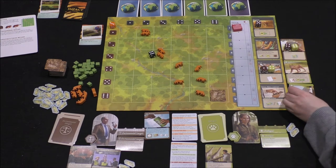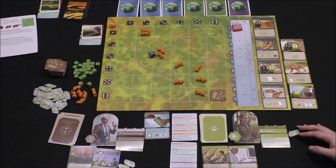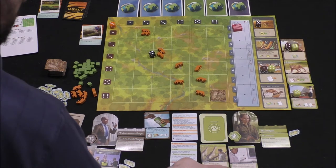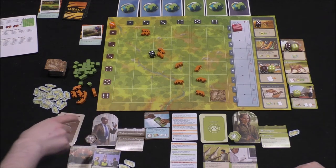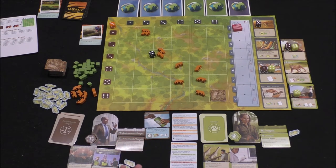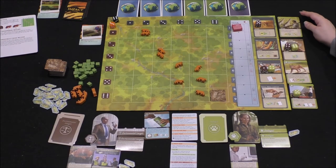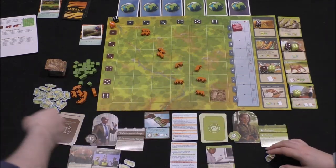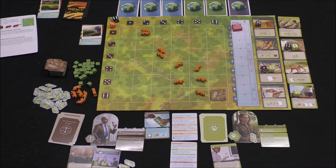She draws and plays 'add one animal to an empty space adjacent to a mating pair' — the more tigers we can put out, the better. Worth mentioning: I can use her cards and she can use mine — this is a cooperative game. She's used all three dice. Now the offspring phase: there are two mating pairs plus a base of one, so she needs a three or lower to produce offspring. She rolled a four, so no offspring — no new tigers.